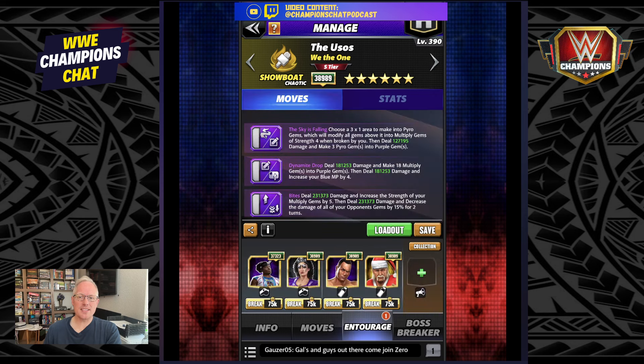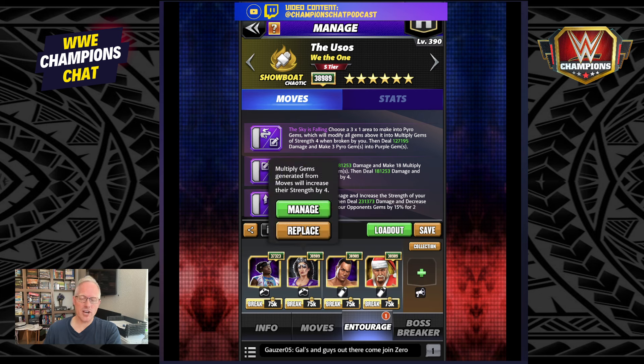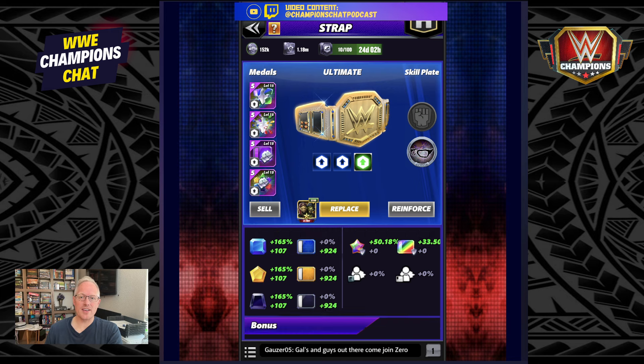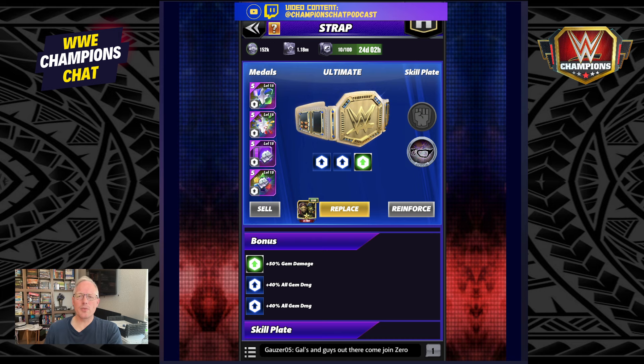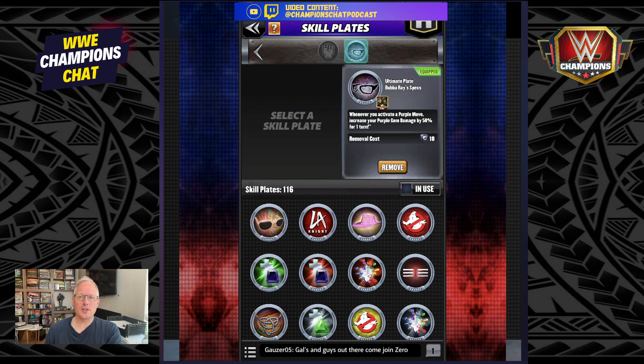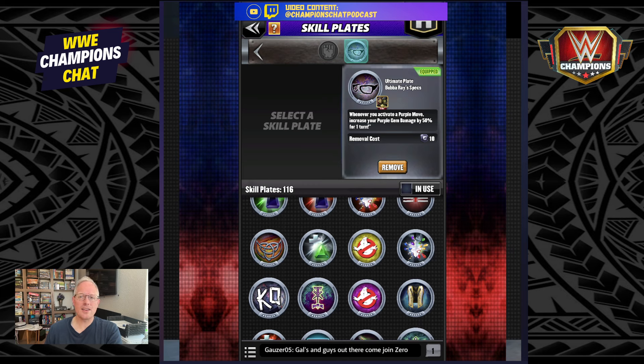Entourage-wise: since you only need to get to six MP, Woods gives four plus one for a total of five turns, and Santa Hogan gets you to six. Sherry is a rare trainer — she's more relevant on SS-plus tier characters. Memrock adds that additional multi-gem strength boost of five on top of the move's five. For accessories, the only thing I really recommend is the Bubble Ray Specs: whenever you activate a purple move, increase your purple gem damage by 50%. I considered the Piper Plate, but it's a 3x1 area so you can't use it there.